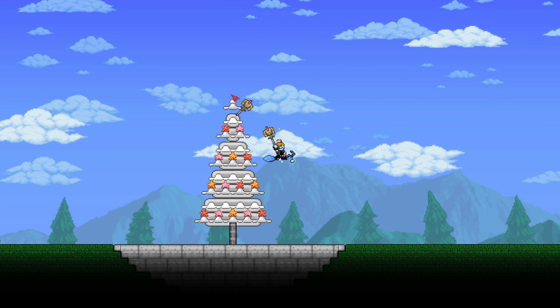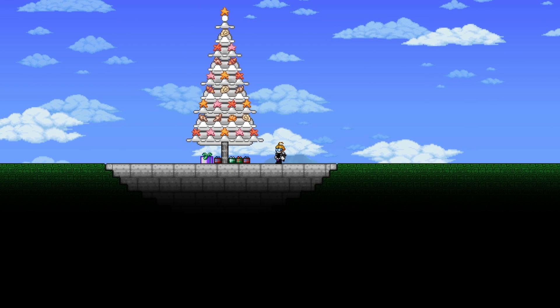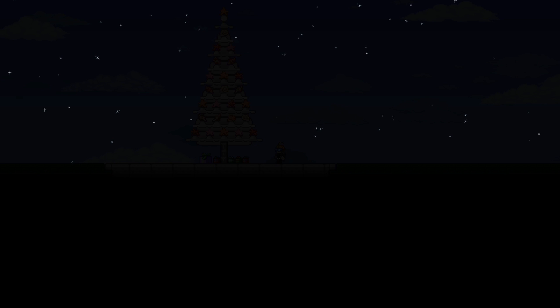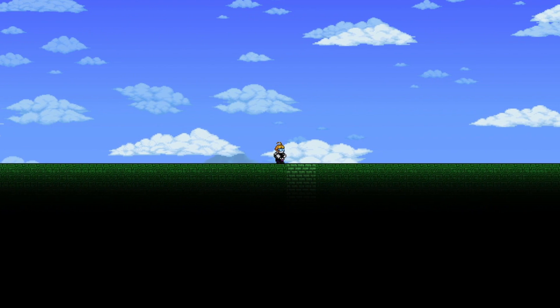For the decorations, I used different kinds of seashells and starfish. This one doesn't glow at night either. I could actually use one of those Christmas lights for this, but I didn't want any of those colors. If there was a white or yellow light, I would probably use that for this.